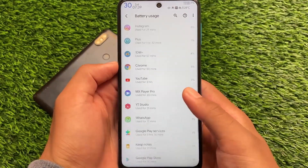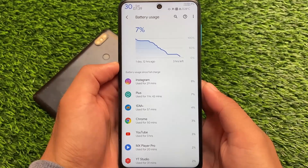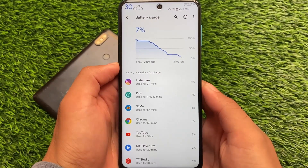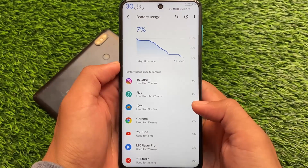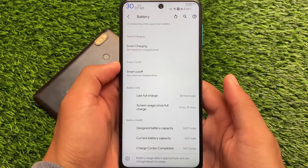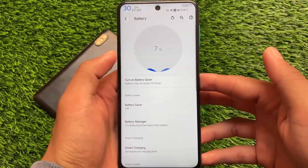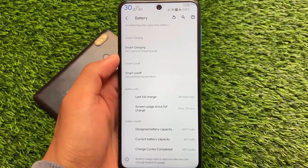That means 91% of battery drainage with two nights of idle drain, which was approximately zero percent both nights — that's great. I used Instagram, Chrome, YouTube, MX Player, and a lot of apps. I haven't played any games, and I got more than nine hours, almost nine and a half hours. If it goes approximately 50 minutes more, I'll easily get more than 10 hours of screen-on time in a ROM that has an insane number of customizations.